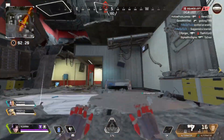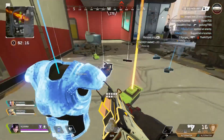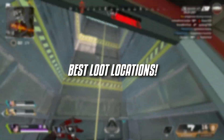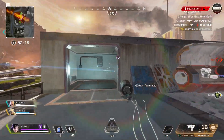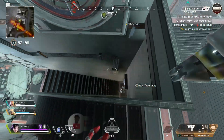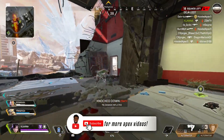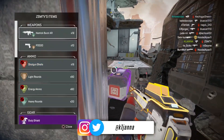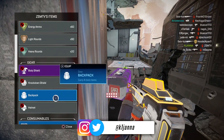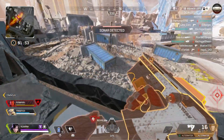Welcome back to some more Apex. I hope you're having a very good day. I'm going to be showing you where to find the best loot drops in the brand new Deja Loot game mode. The loot stays the same until the event ends — the circle location changes day to day, but the loot always remains the same. I'll be showing you where to find gold items and generally good weapons.